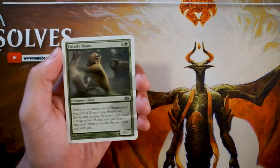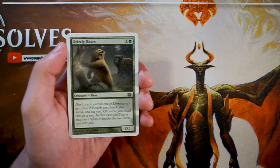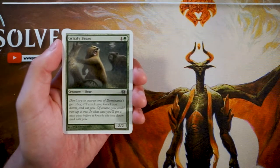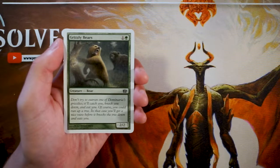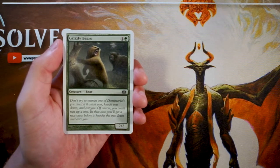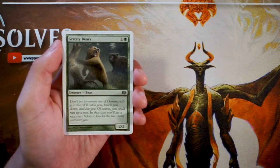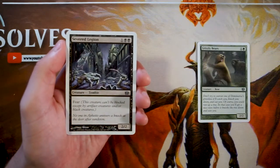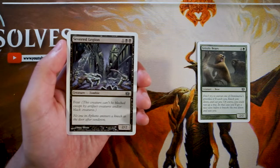Grizzly Bears is our first card — a 2/2 vanilla creature for one and a green. This is a perfectly on-curve two-drop, absolutely nothing wrong with it. It's not a reason to be in a particular color, but if you are in green and need some two-drops, this is the prime card you would want.